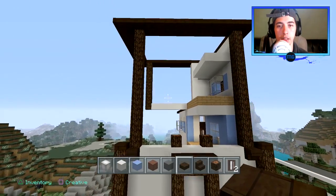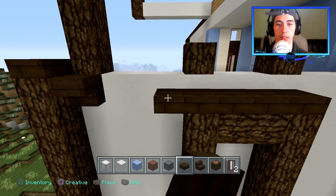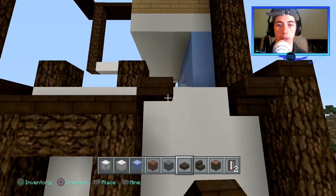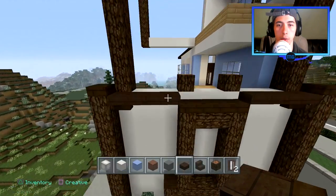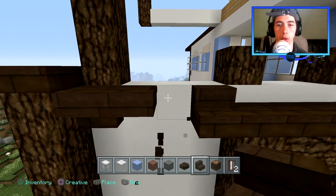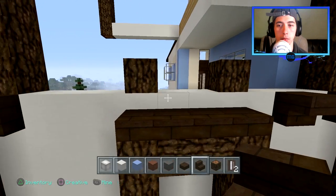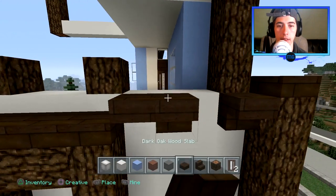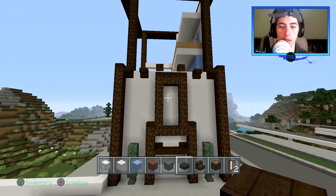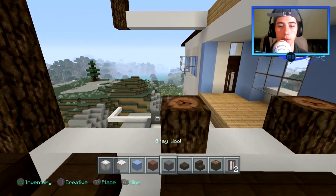We're actually going to fill this side in right here. I didn't really think about this side yet, so let's actually try to add some detail real quick. No, that looks horrible — it's disgusting, it looks even worse. Probably something like that. Let's put two upside down stairs like that, and two underneath there, just to add a little bit more to the build so it's not flat.